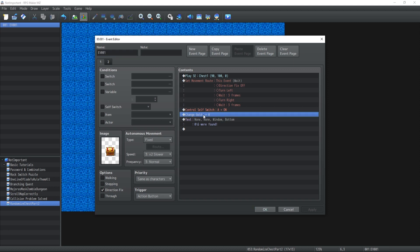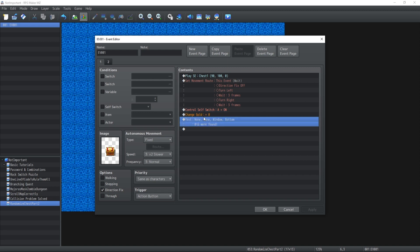The only exception to that rule is if a specific treasure chest has to contain and give a specific item, in which case I would also implement it inside the event. But other than that, whenever a character opens a treasure chest, it shall always refer to a common event. Always.